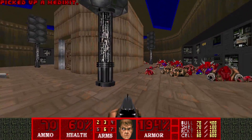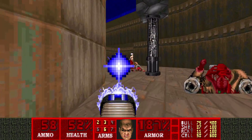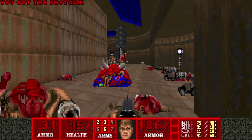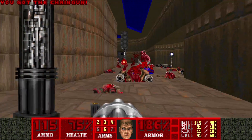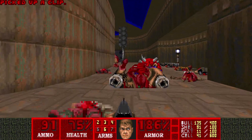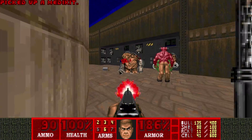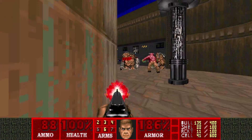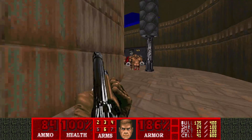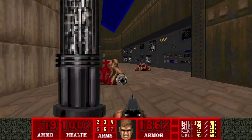I hear a demon somewhere but I'll kill him later. For now I'm gonna kill the arch-vile. Oh, that was quick. So there's a Mancubus left, and a Baron — they're gonna infight, that's good. I think the Baron's gonna win, so I'll start killing this Mancubus here. Mancubus won, but he cannot win against me.